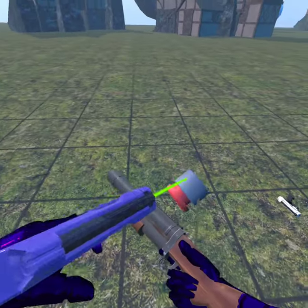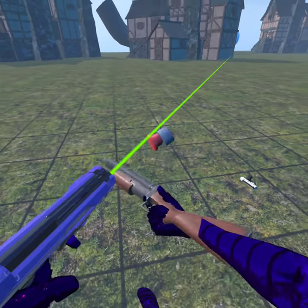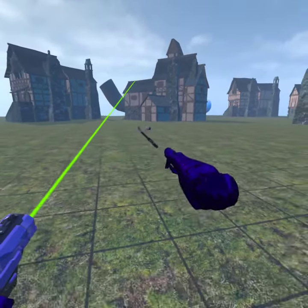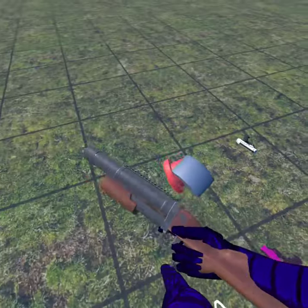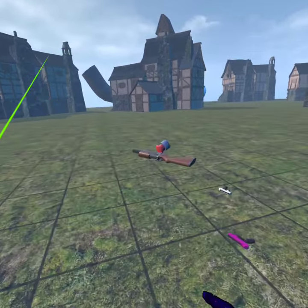Once you're done with that, grab the freeze gun, freeze it, then just walk away. You'll see your hand goes crazy with the gun. You can do it again — just grab it and it goes crazy. Look at that!